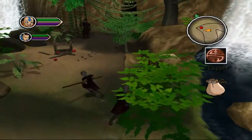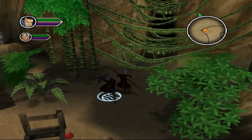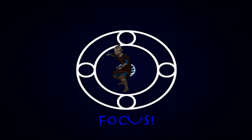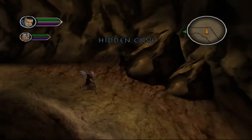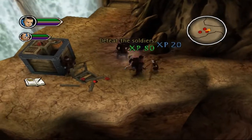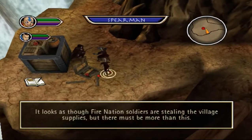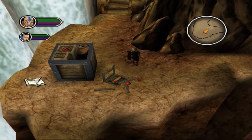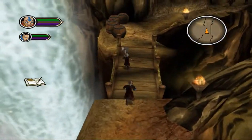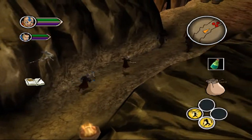Kita akan membantu si nenek-nenek ini untuk mengembalikan berbagai barang yang disita oleh para pengendali api. Emangnya pengendali apinya cuman nongkrong gitu ya di desa ini? Oh my god banyak banget disini. Kalau kalian tidak memakai kostum pengendali api itu, kalian pasti bakalan cepat mati sumpah.